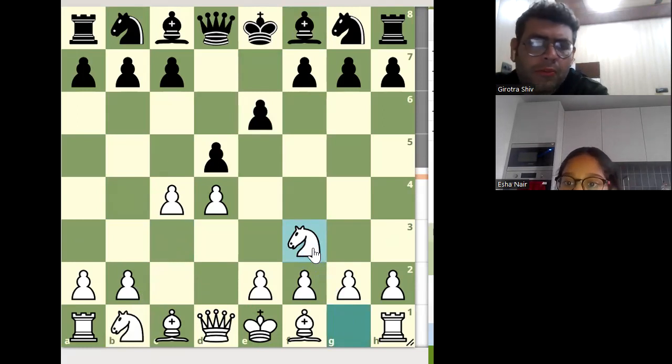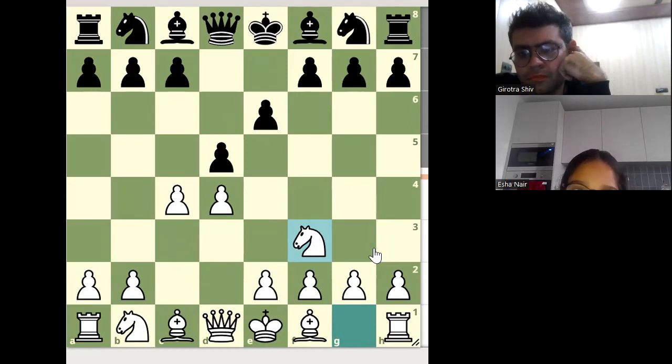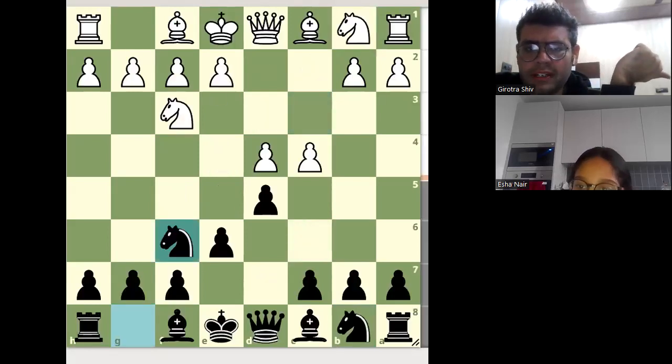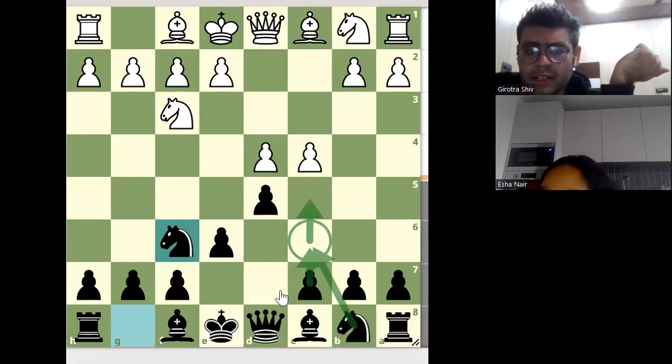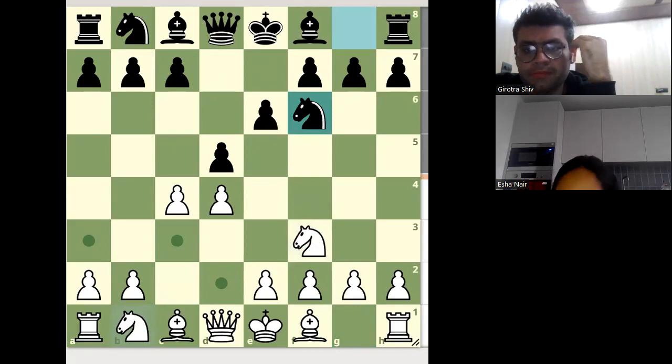So we will look at Knight f3 only. What do you think is the best move as a Black player? I think the best move might be Knight to c6. Actually, Knight f6. As a Black player, we always activate this knight here. We cannot activate this knight here — we will move this pawn one or two steps, then we activate that knight.